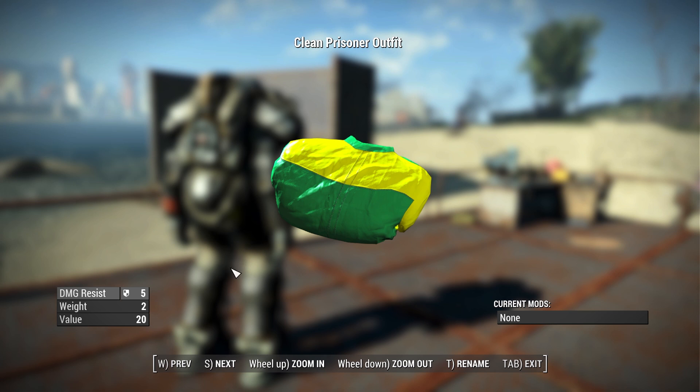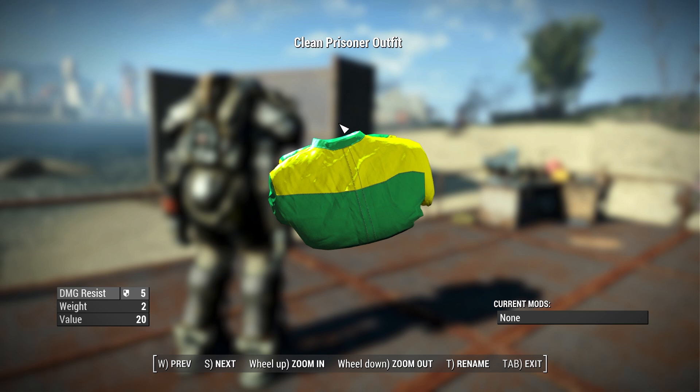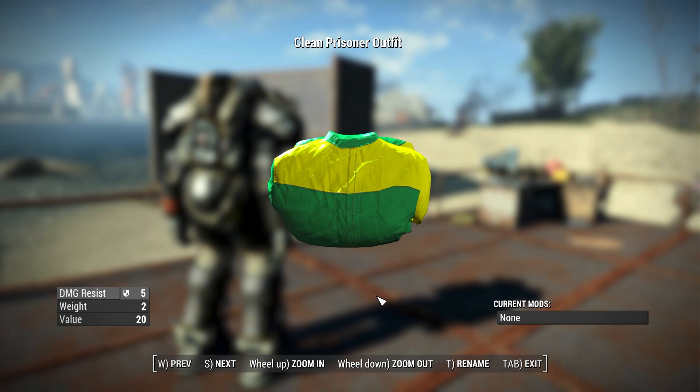For the clean prisoner outfit we have a damage resistance of 5, a weight of 2, and a value of 20 caps — with those bright yellow and green jumpsuit colors. It's a pretty interesting style for a prisoner outfit; over here in the US I haven't really seen anything quite like that, though I haven't spent much time in prison, so I'm not exactly an expert.